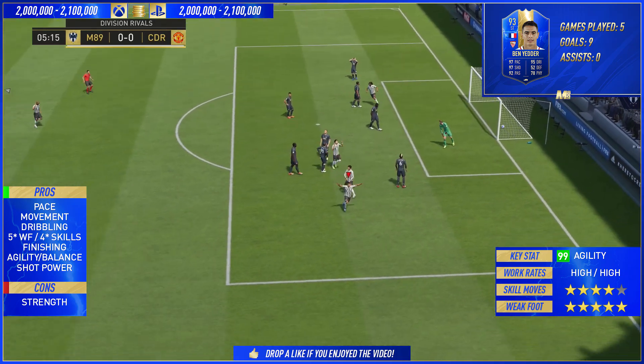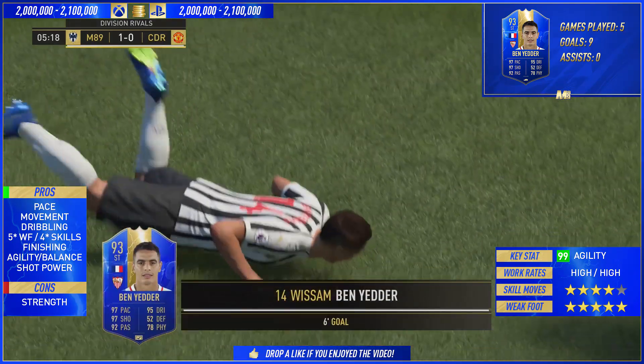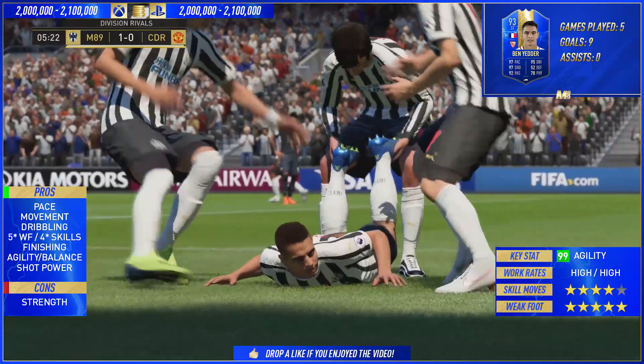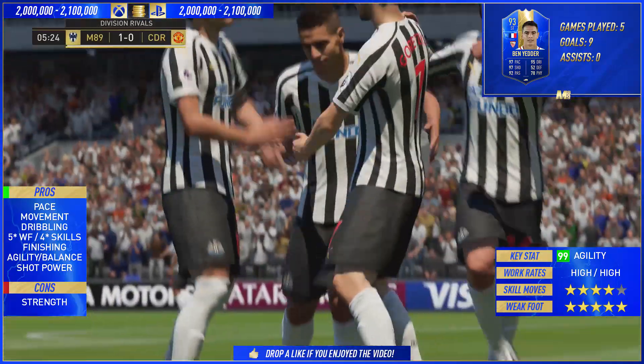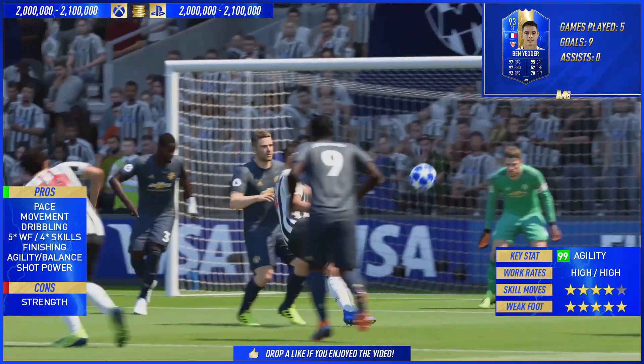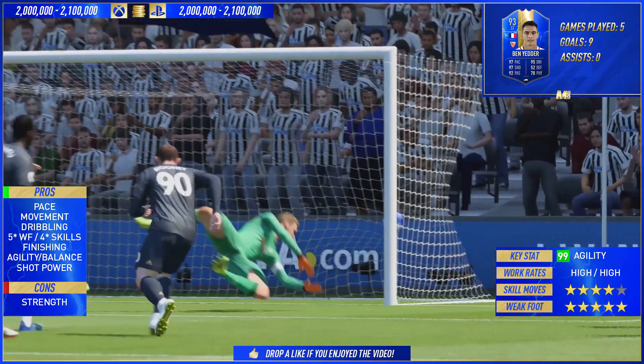In terms of dribbling with this card: 99 agility — love that. 90 balance — love that. He's got 90 reactions, 93 ball control, 95 dribbling, and 95 composure. For a striker on this game, that is one of the best dribbling strikers you can get stat-wise, period.